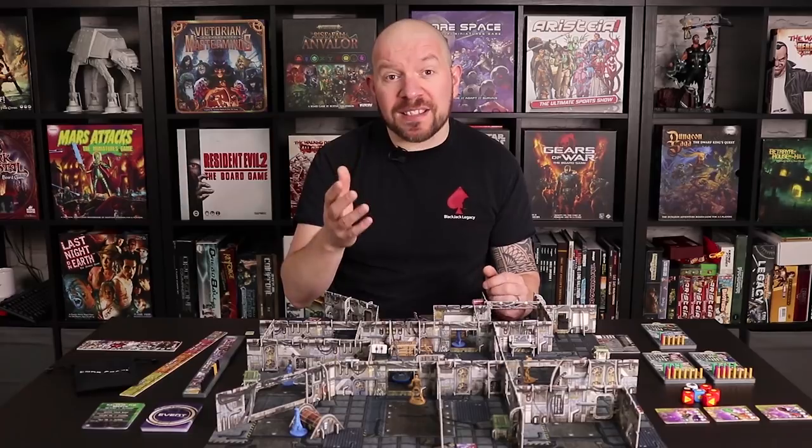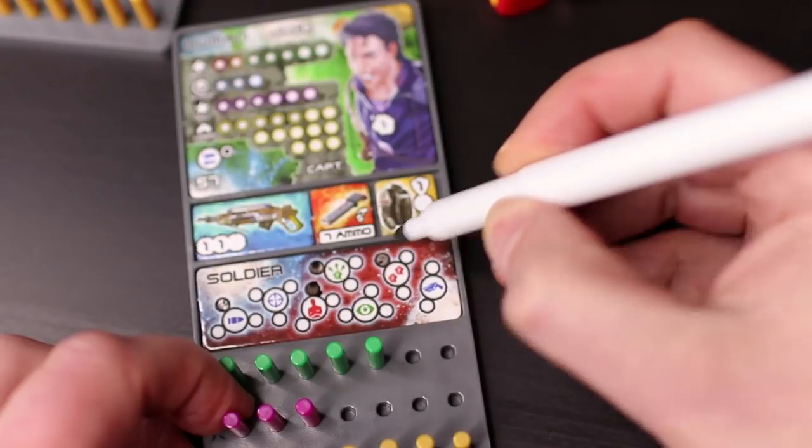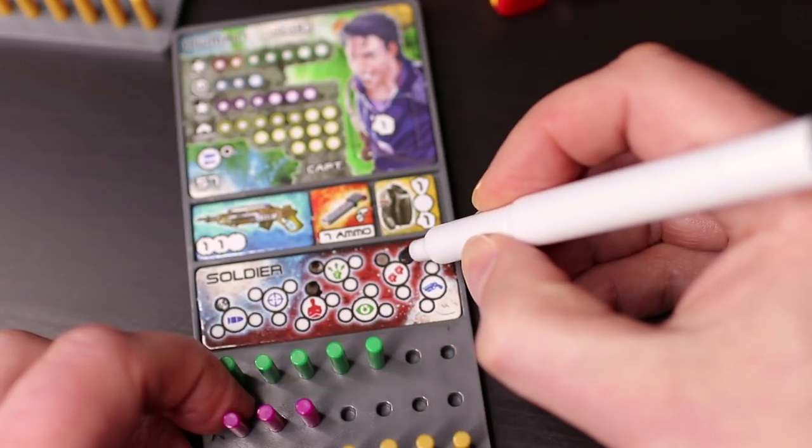Whilst there are some predetermined crews to get you started, you can build your crew from any of the available traders in the box or from expansions. The tokens and player boards all come on sheets of laminated card which gives them a quality feel, and also allows the use of dry wipe pens to track upgrades, skills and progression through the campaign.